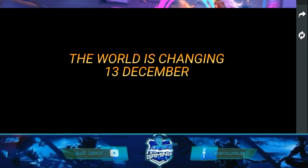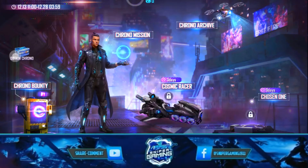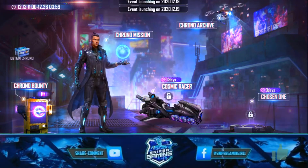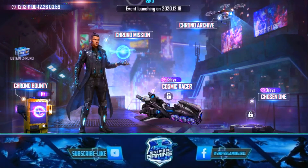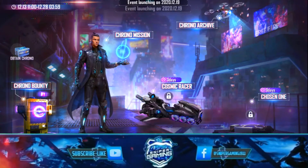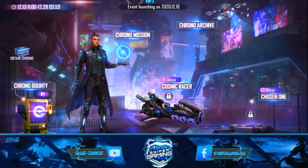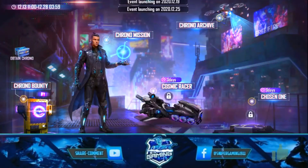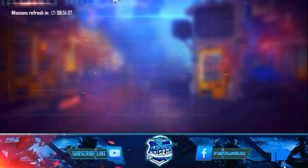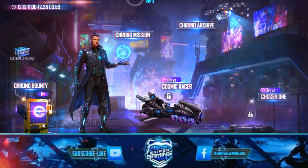The free Corona character is visible on the side. In the opt-in Corona section, it says the event is launching on the 19th. You will get the Corona character from there. You will also have the comic racer available on all advanced servers.